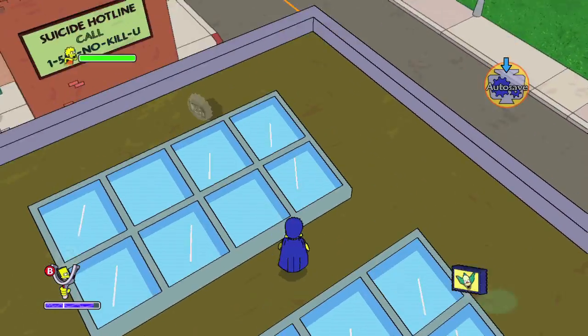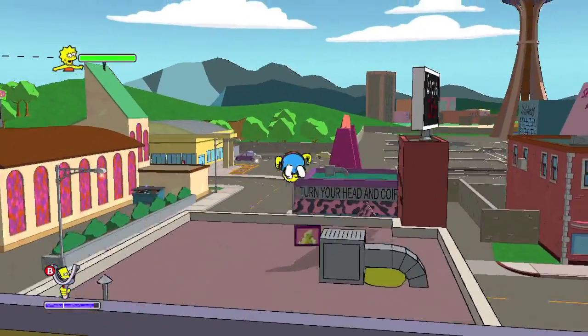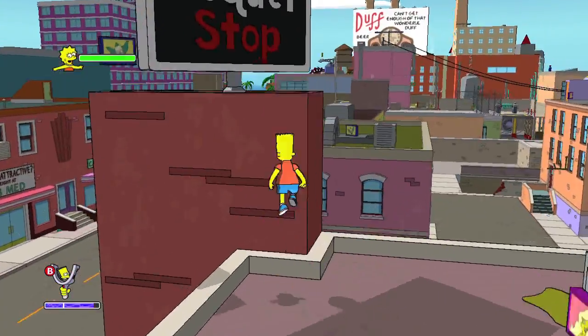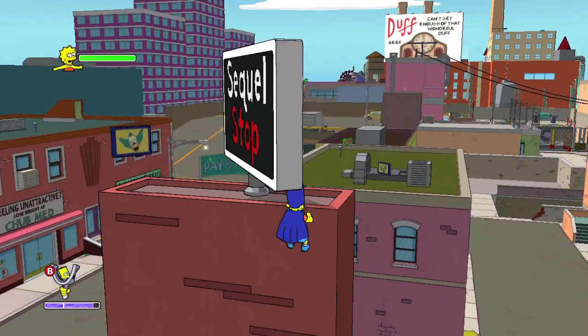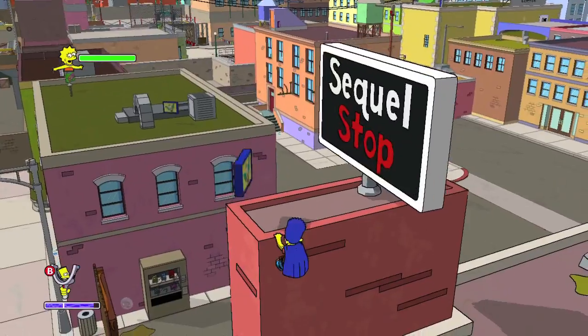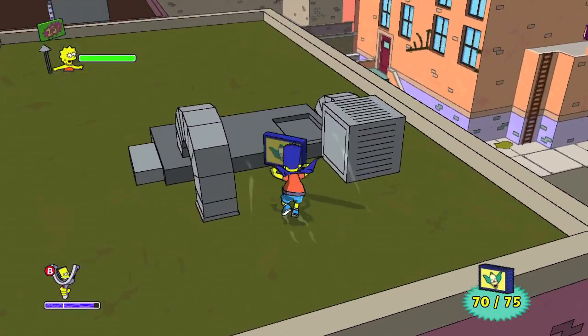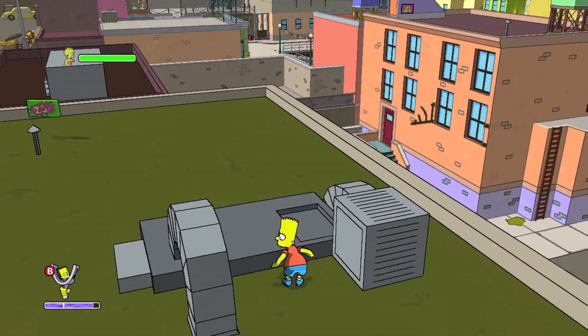Jump on this building — this one's near school. The collectible is going to be between these two skylight windows. This is the building that is SQL Stop, so look for that landmark in case you get lost. Climb up the rotating sign and shimmy your way into the corner — grab number 70. Fly across to the building next door and grab number 71.